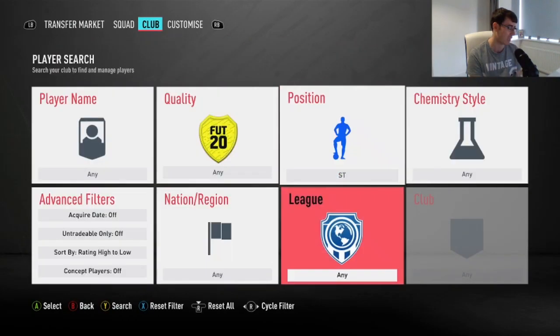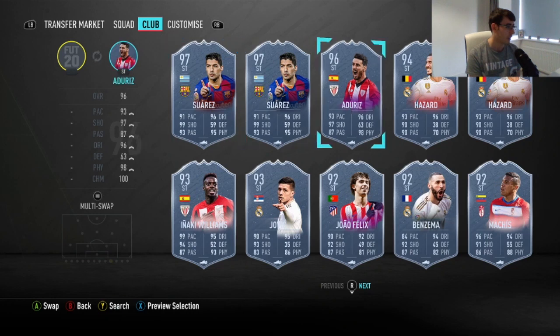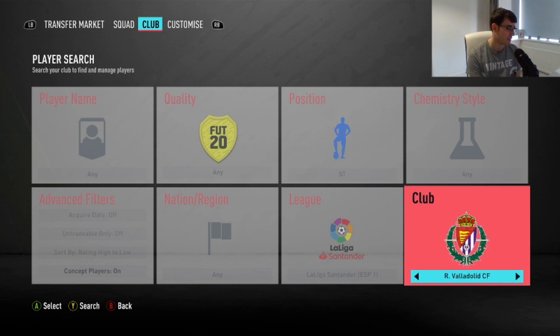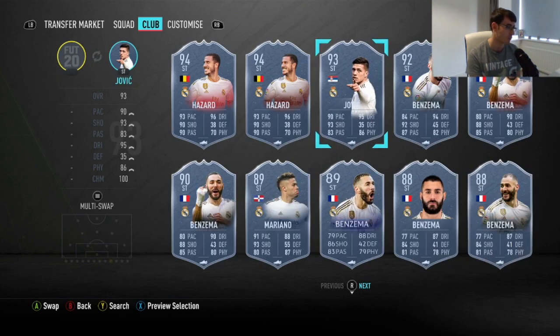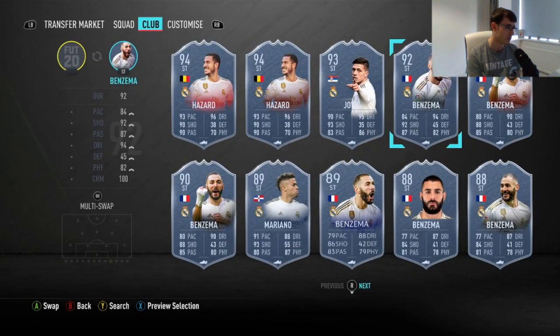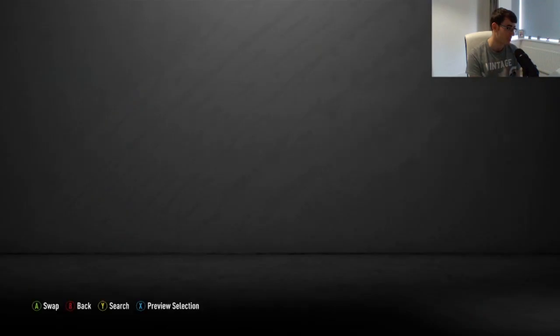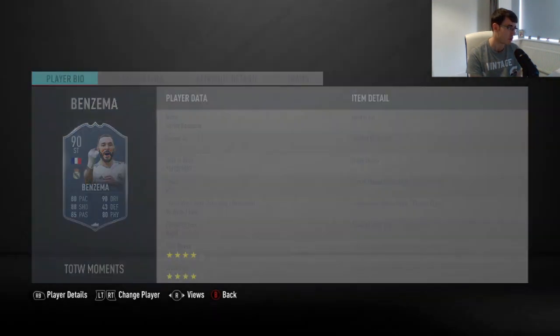Let's focus on the Benzema card and look at what other versions he has. He had a UCL version, and I believe he had a team of the season version as a centre-forward that was 97 rated. He also has a 90-rated inform card and an 89 that was the UCL card — this was a league moments card that I think I reviewed. Jovic is also here with his own SBC, around for the rest of FIFA, requiring 285-rated squads. He's actually better than Benzema in almost every single stat except passing, and he's got 5-star weak foot. If you've got Jovic in your team you wouldn't need to upgrade to Benzema. Benzema does have that 90-rated card and a 91 as a team of the week card.